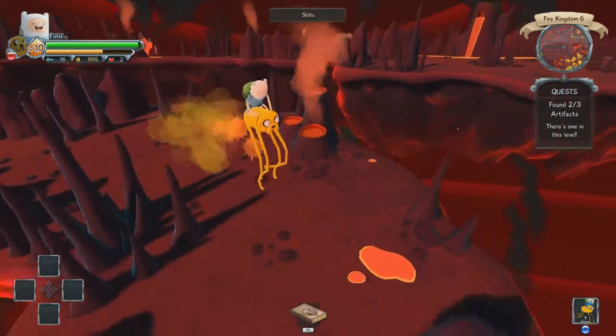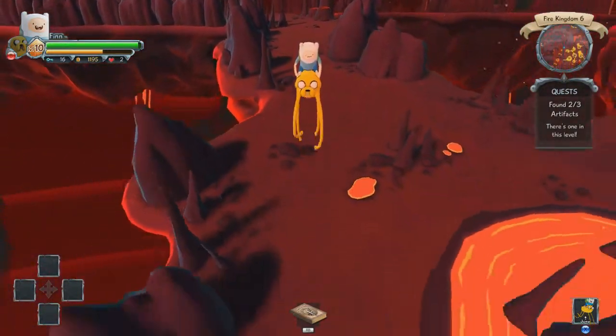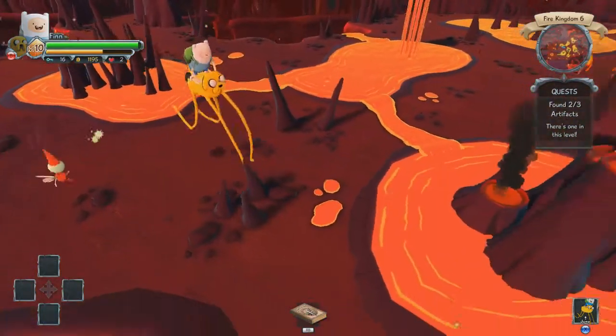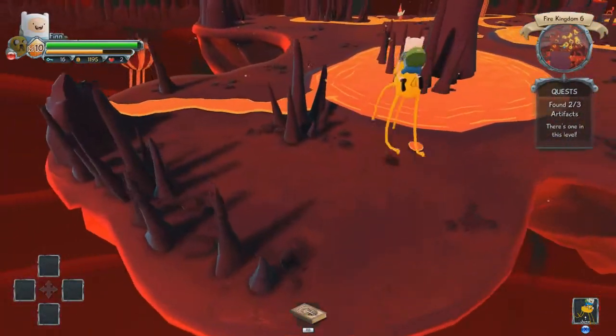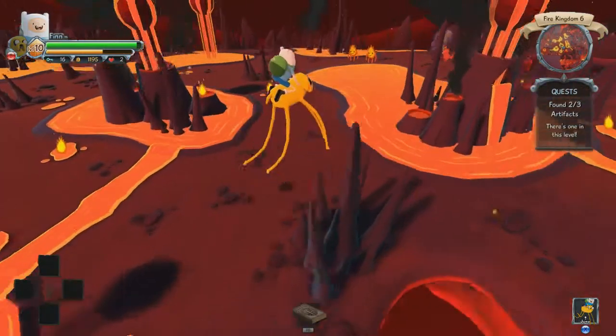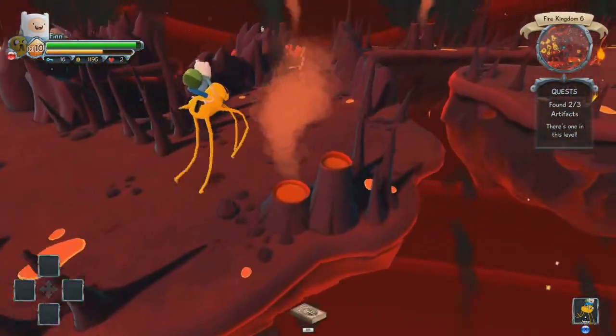Hopefully this isn't a randomizer. Since the camera is locked and the map is not great, I don't want to risk using the stilts to accelerate myself through levels when I can't actually see the edge. Here I can see where the edges are so it's fine, but in other places you can't, so it's not as good an idea.